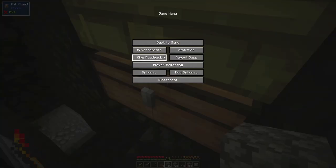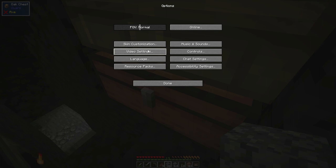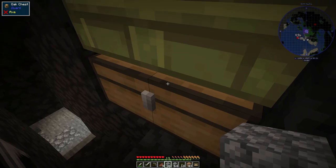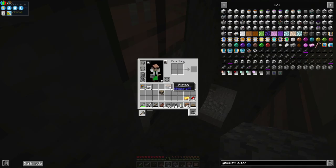We're gonna have to organize stuff. Since we did Refined Storage in Stone Block 3, I think what I'm gonna do is Applied Logistics — I'm pretty sure that's in this pack. I'm not too worried about looking that up.